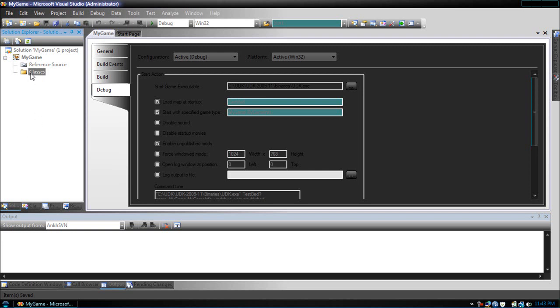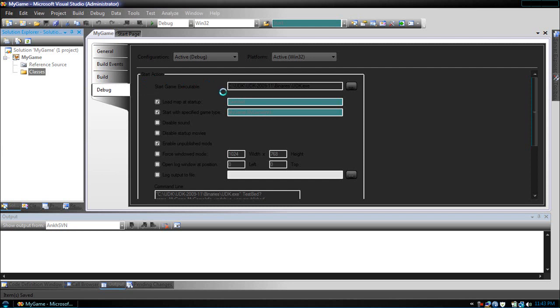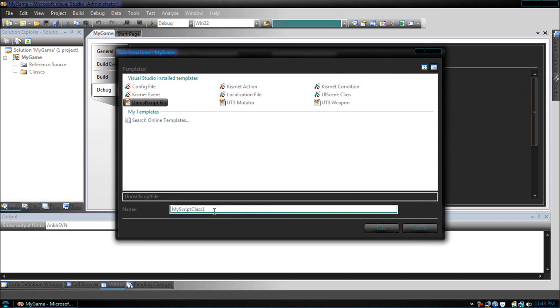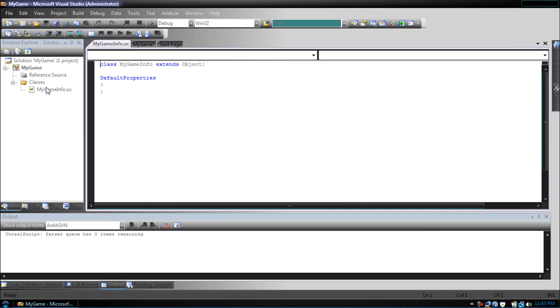After you've done this, right-click the Classes folder, Add New Item. What you're going to want to do is add an Unreal Script file and name this My Game Info. So now we've gotten this. Now what you're going to want to do is change a few things. Delete this file. My Game Info extends UT Deathmatch.